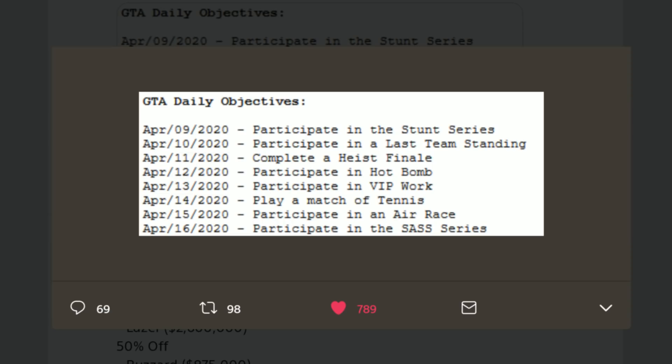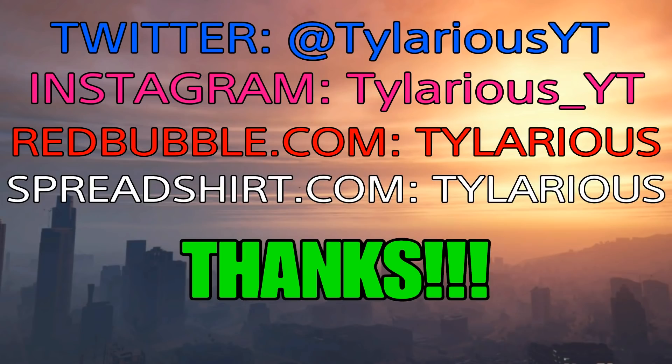Shout out to Tez and Foxy — they gave us this information. Here's a list of the GTA daily objectives for the next week. The other two will be random, but here's the first one coming up each day: April 9th was participate in a stunt series race; today was last team standing; tomorrow will be complete a heist finale; on the 12th, participate in a hot bomb which is part of Arena Wars missions; on the 13th, participate in VIP work like headhunter or sightseer; on the 14th, play a match of tennis; on the 15th, participate in an air race; and on the 16th, participate in a Southern San Andreas super sport race.